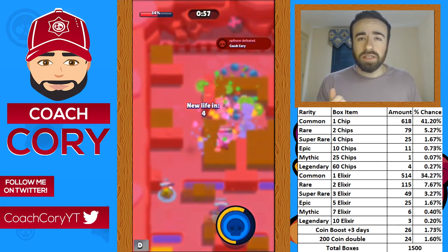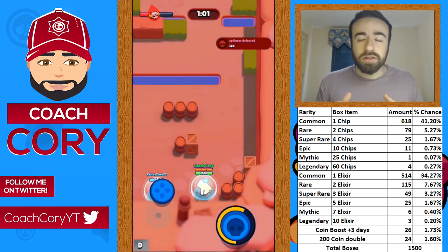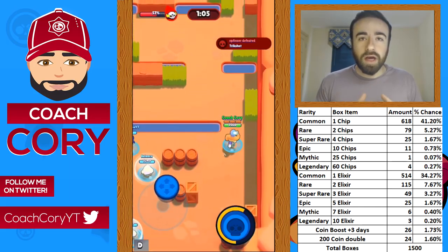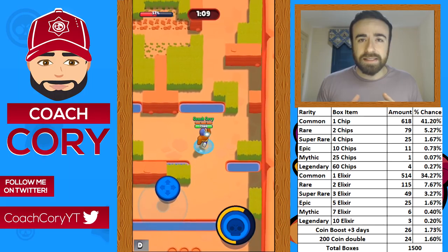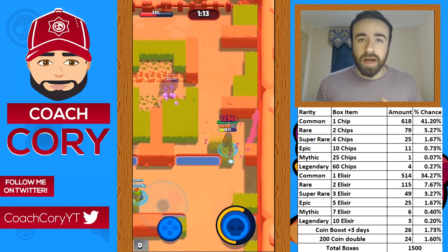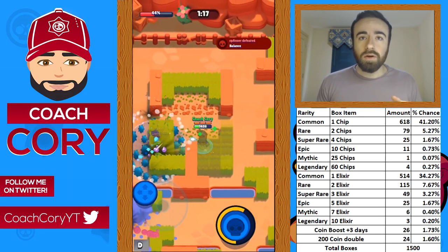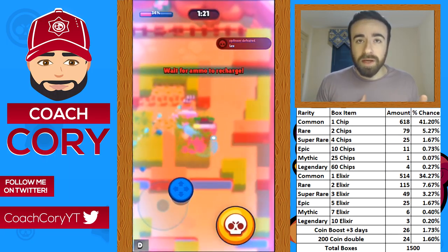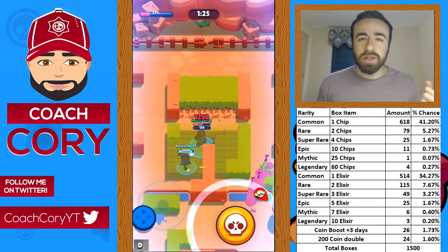Now let's get into the math. If you want to skip this part and go ahead to the balance changes, feel free to skip ahead a few minutes. First, let's go over what sort of value you'd get from opening boxes before the update. I'm going to assume we're opening about 100 boxes. To get the total value, I used a chart I made where I compiled the drop rates of everything prior to the update — I compiled data from opening about 1,500 boxes. You guys should see the chart up now.